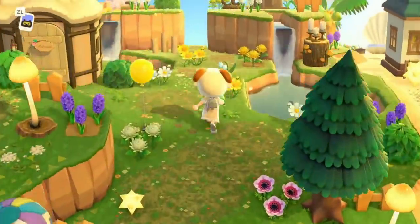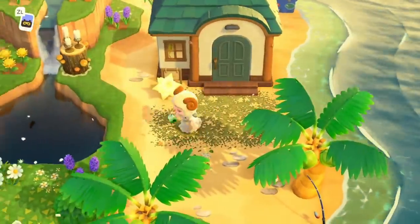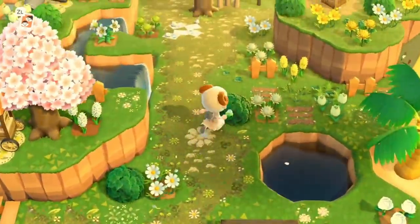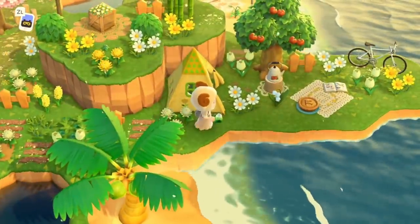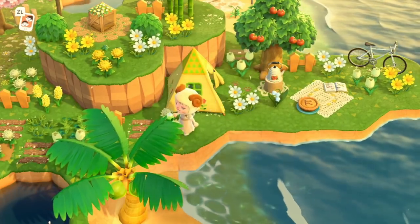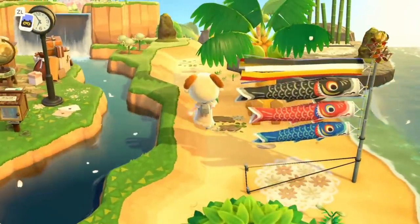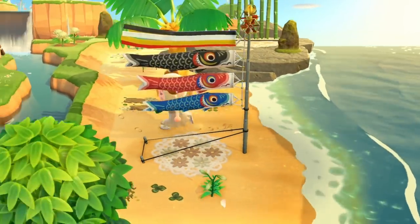I feel like when I see islands like this that are just so pretty, I run out of descriptive words really quickly, because there's just no other way to describe it other than beautiful. Then we have a little terraformed peninsula here — this is adorable. Oh, this is one of the new update items — it's a little fish banner!